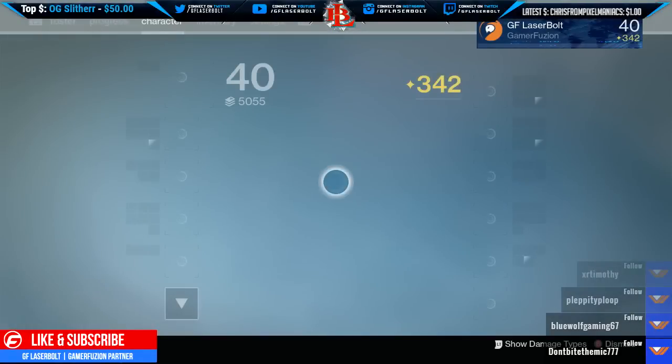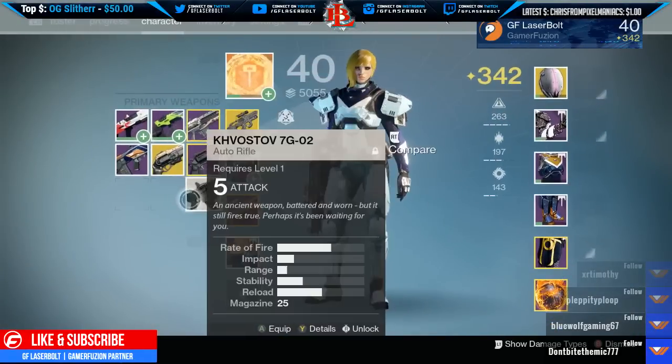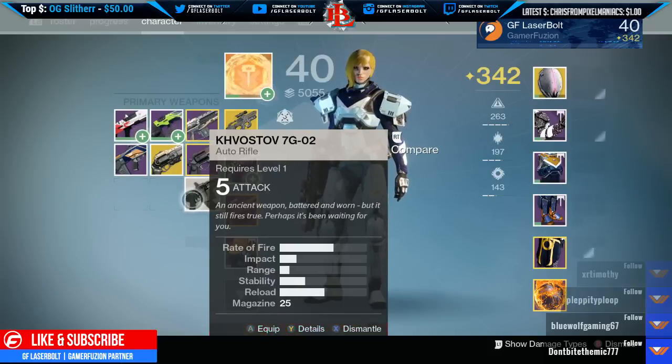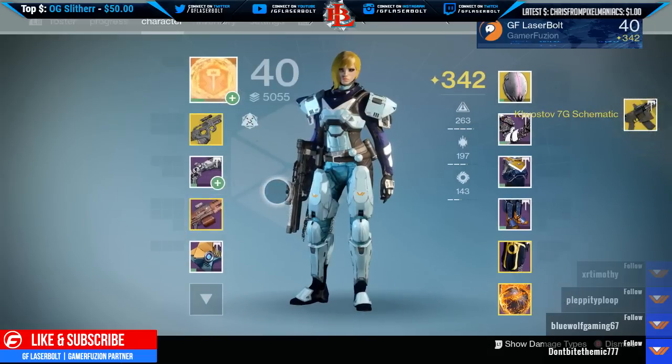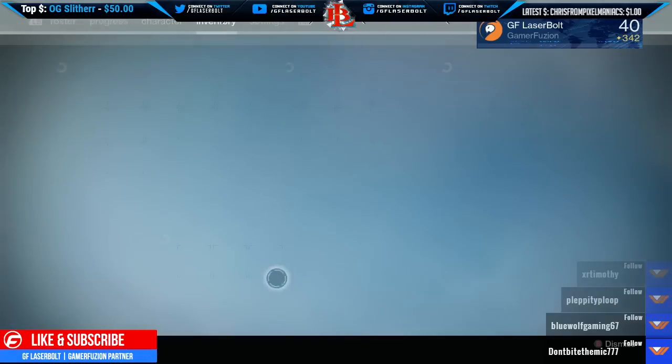I know a lot of you guys were asking how do you get it. To get it, it takes a couple of steps. First of all, you're going to want to have a Kustov already. In order for you to actually get the questline, you're going to have to have the Kustov enabled. Once you have it enabled, you're going to go ahead and dismantle your Kustov and you will unlock a questline.